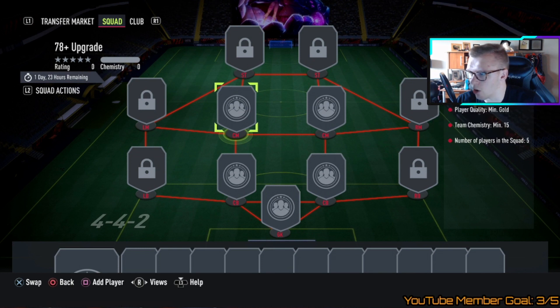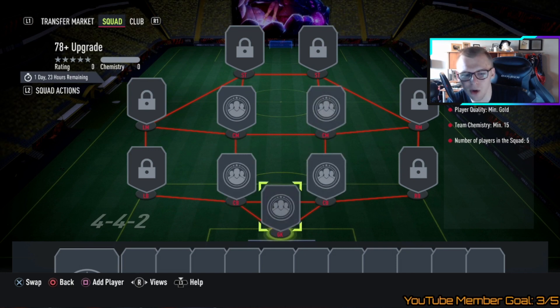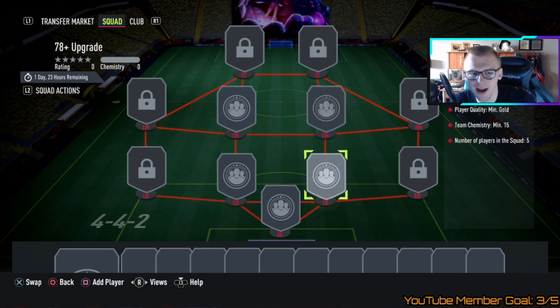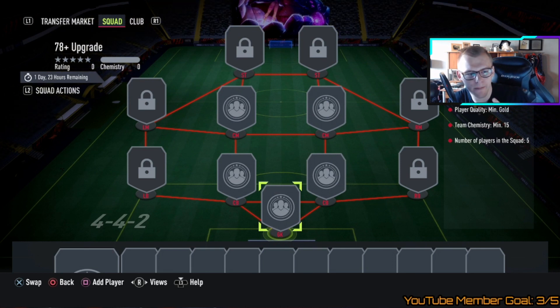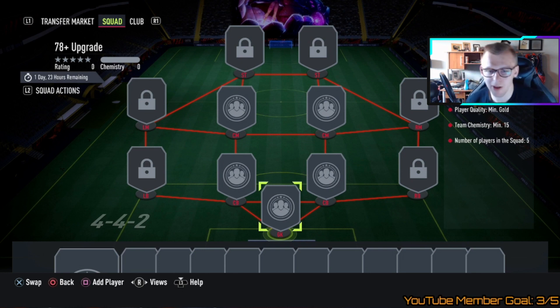The requirements are going to be gold cards — you need a minimum of 15 chem and five players in the squad. They give us a goalkeeper, two center back spots, and two center mids. To get chem, you're going to want to look for position, same nation, and/or same league — those are the things that will help you get chem.